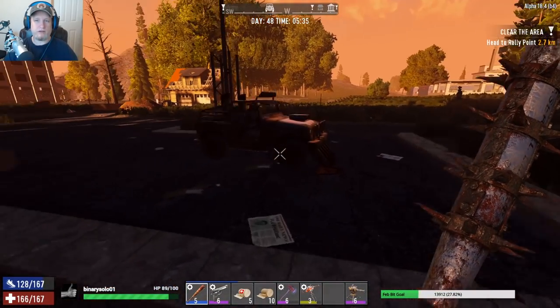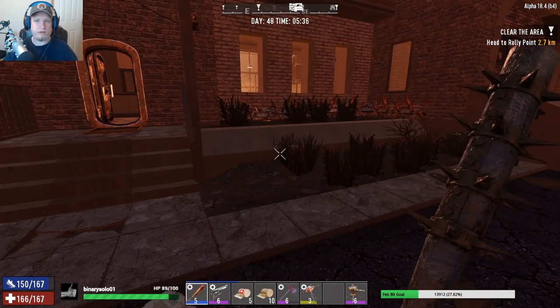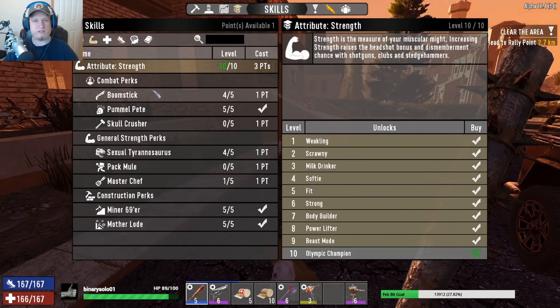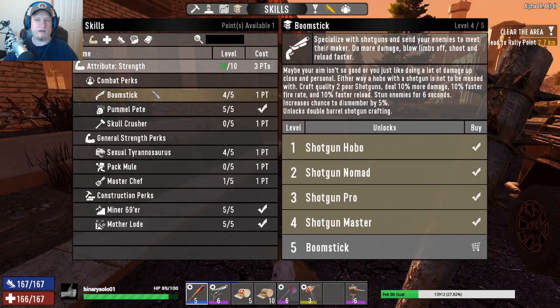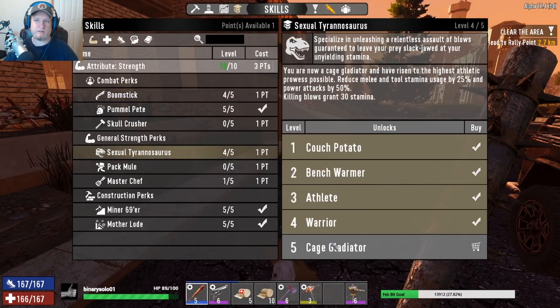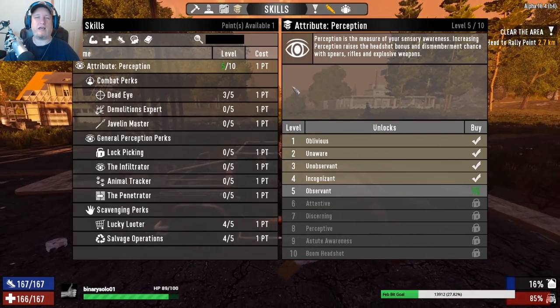Come on out here — I'm going to show you what we got. I'm going to look at my skills now. Do I want to put a skill in now? At this point, Boomstick right — I mean, Sexy Rex — should we go for Sexy Rex? You know what, I'm gonna hold off. Whenever you're in doubt, just hold off.